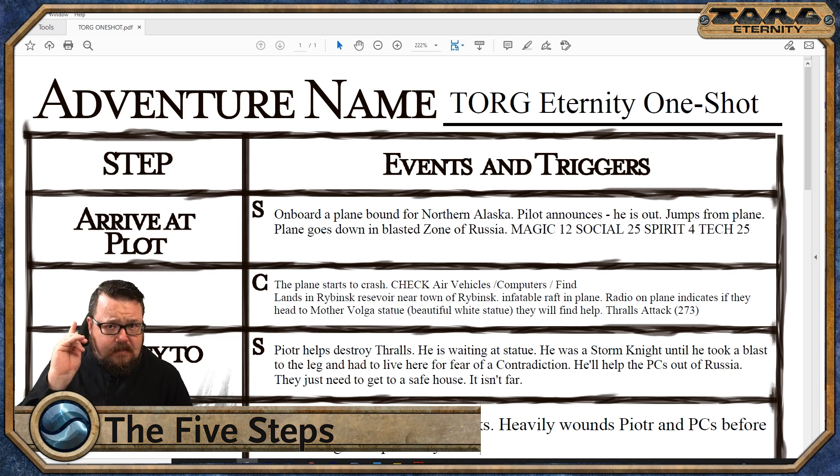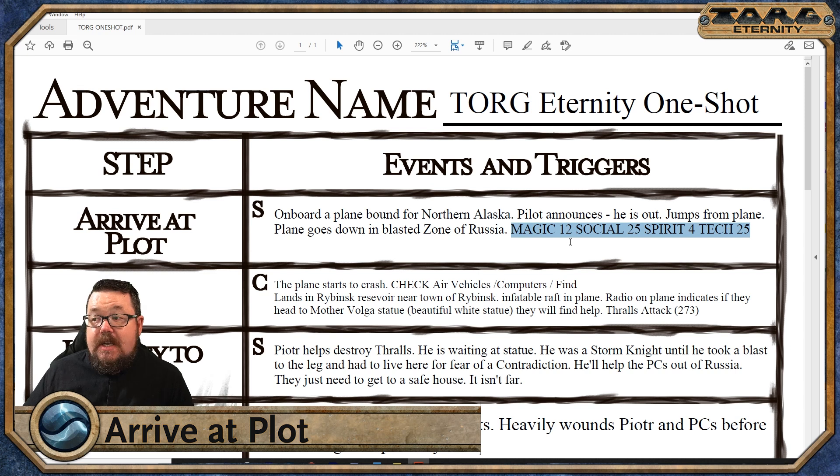They're going to start on that flight, and in the first few moments — Indiana Jones and the Temple of Doom style — the pilot suddenly goes by and jumps out of the plane with the only parachute, leaving our players in a plane that's now going to go down and crash into Tharkold. I have very specifically highlighted the axioms for Tharkold: magic is very low, social is actually pretty good, spirit is almost non-existent, so divine casters are going to have a really tough time, and tech is really high. The plane is not going to turn into a giant mechanical bird or flying dragon.